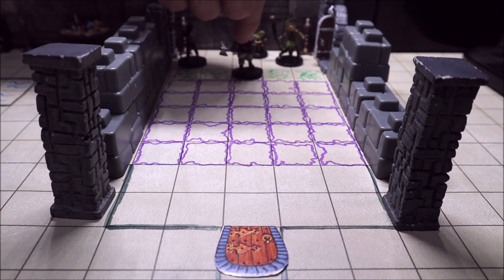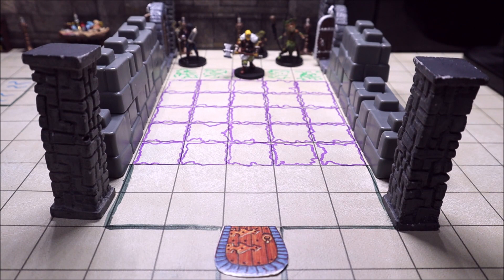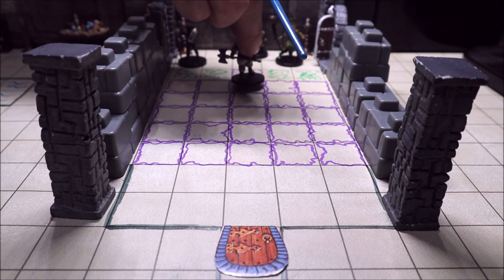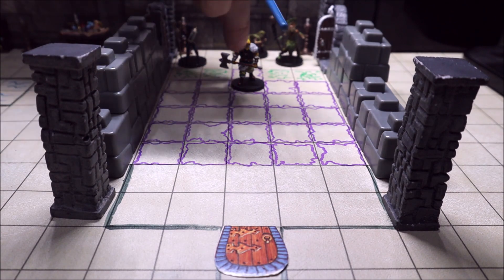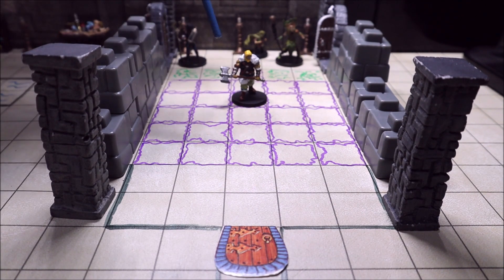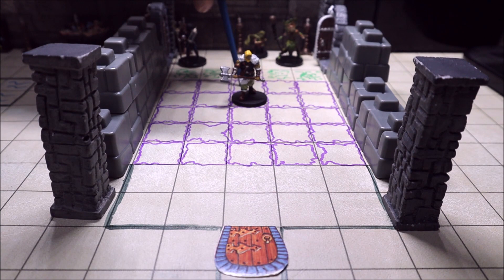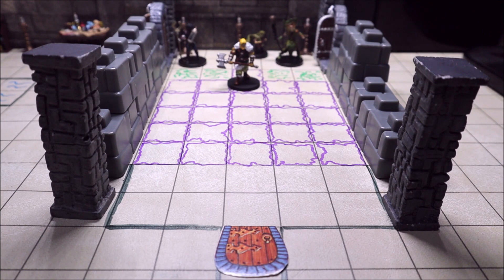If the fighter steps out to the first block, he's safe but notices it's very wobbly — he needs to keep his balance and it seems like he could sink at any time. The next stone is actually one of the correct ones in the path, so he's fine. But if he steps on an incorrect stone, it sinks as soon as he steps on it. He goes into the acid, and the only way out is to climb back to the previous safe stone — after taking an enormous amount of damage.